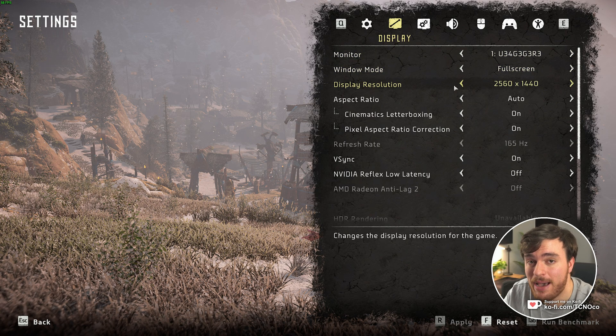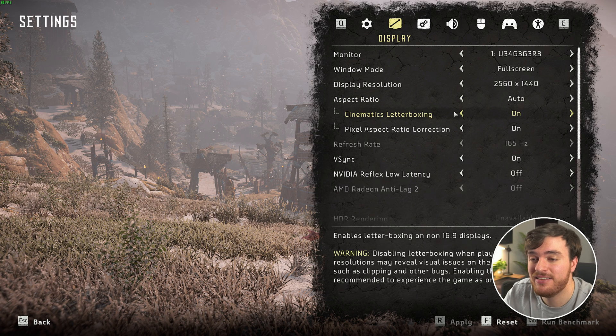Display resolution should match your display, and aspect ratio is your preference. One nice thing to see now is Cinematics Letterboxing — you can turn this off, which will make ultra-wide gaming a lot more enjoyable.